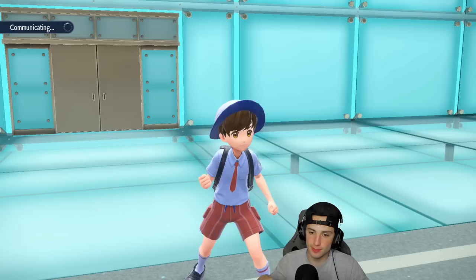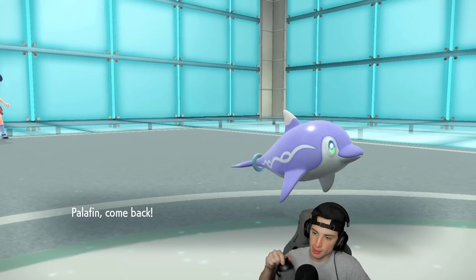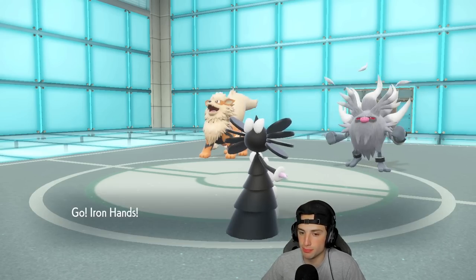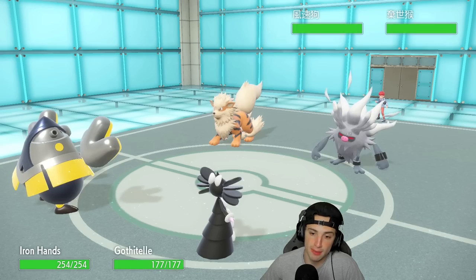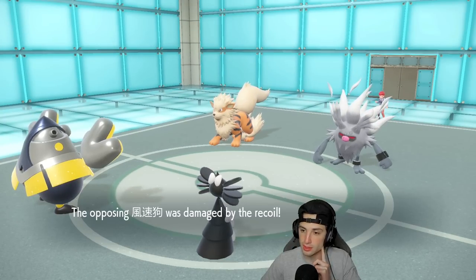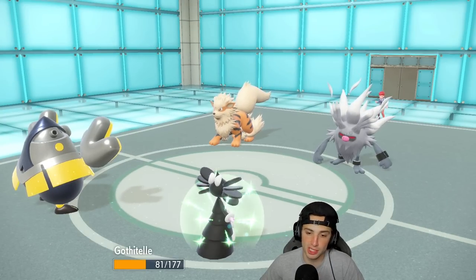Arcanine probably protects — it's a possibility, they can't swap but I can. I'm going to go into Iron Hands and have my big boy Palafin in Hero Form in the back. I'm a little terrified — Annihilape is always a problem. Bringing out Iron Hands now: Flare Blitz is going to fly. Are they doubling down into this Pokemon? Kind of hurts the soul if they are.